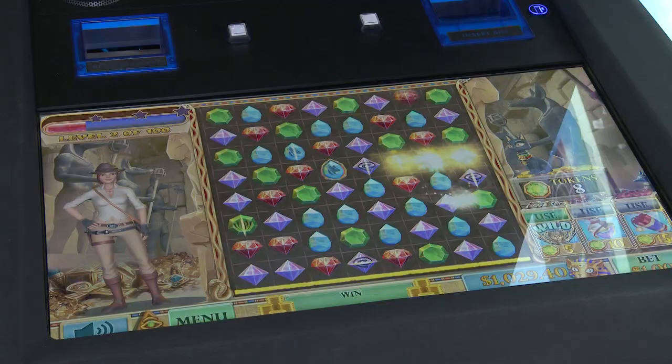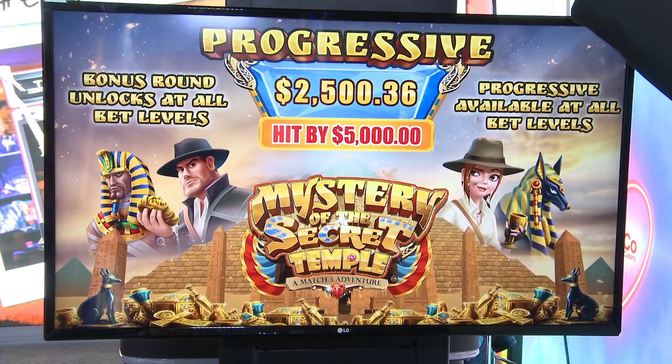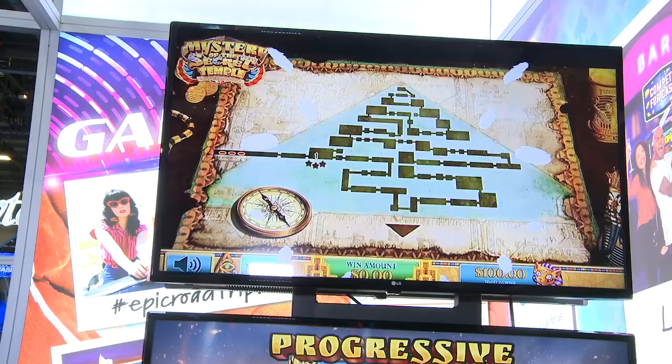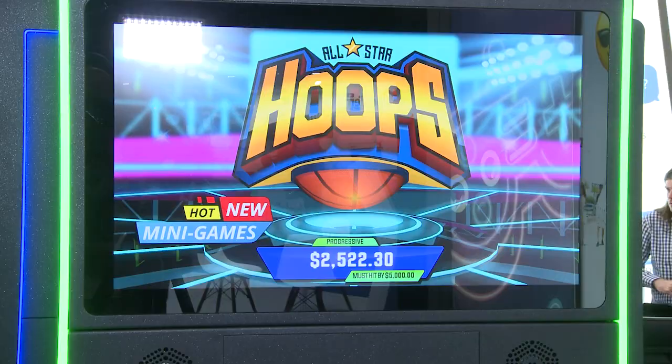You can see there's also a progressive. We like to do a must-hit-by progressive — this one starts at $2,500 and must-hit-by $5,000. Right now we also have a third screen up top showing marketing videos, but when this product comes to market, the third screen will also mirror the game screen so people walking by can see what you're playing.